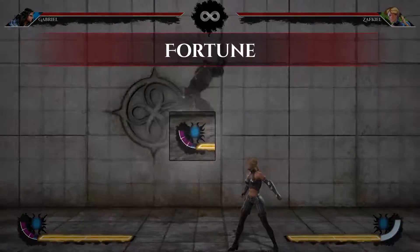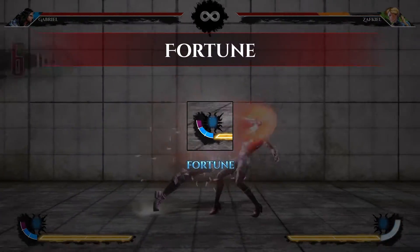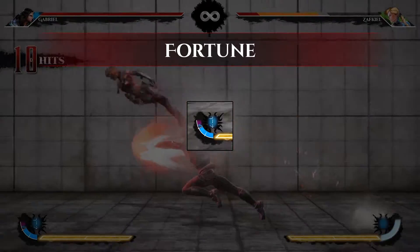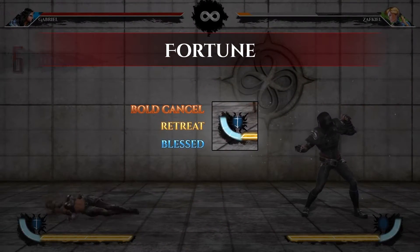Fortune. A resource gained by being offensive — running forward, attacking, etc. It is used to perform a variety of beneficial actions, like bold cancels, retreats, or entering blessed mode. All of these are explained later.